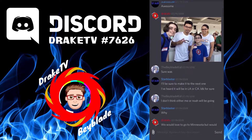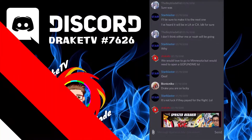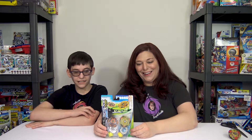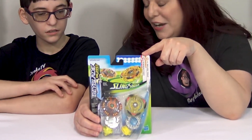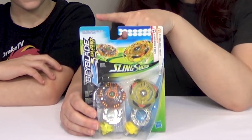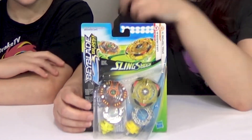Hey guys, check out our Discord server, the link is in the description. Hey guys, it's Drake and Mom, we're opening another slingshot dual pack. So if you didn't watch our unboxing of the other one we got on our new use hunt at Target, you should go check that out — there's probably a card going up about now. This one is Lava X Anew Beyond and Spiral Treptune T4.